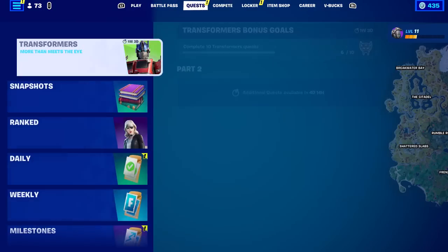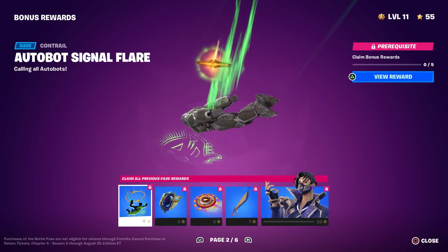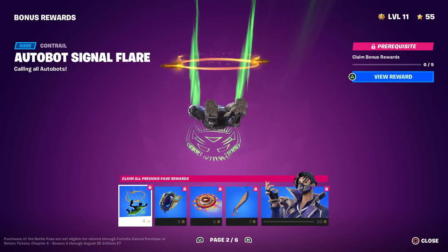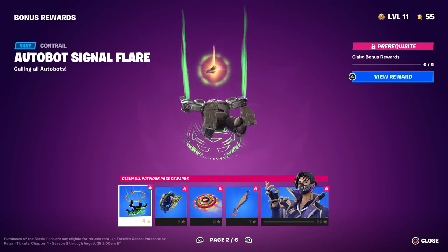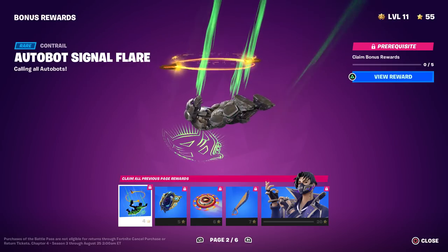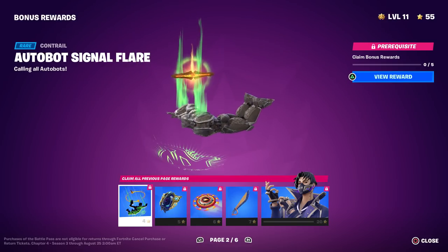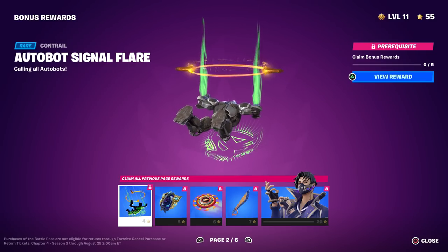As soon as we equip Optimus Primal and come back to bonus rewards page two, lo and behold, it's the Maximal logo. So cool! I wonder if we ever get the Decepticons or the Predacons — maybe it'll show their logo too. We'll have to keep an eye on that if we get more skins.